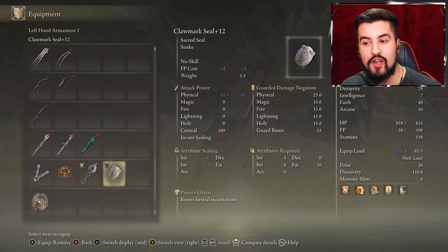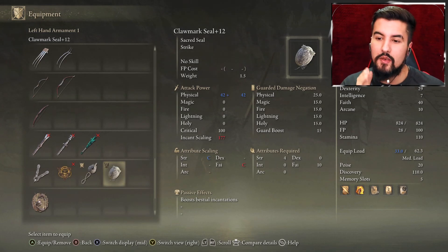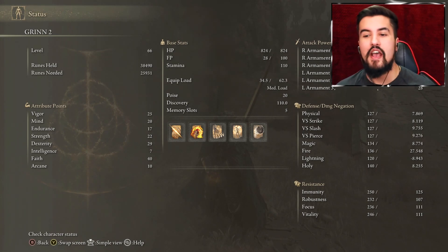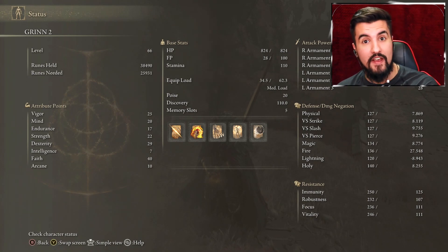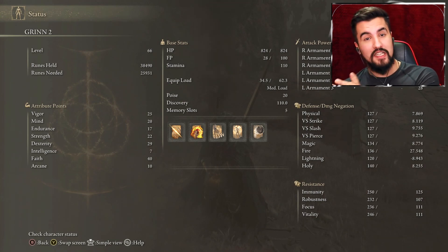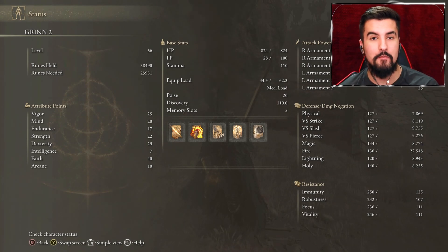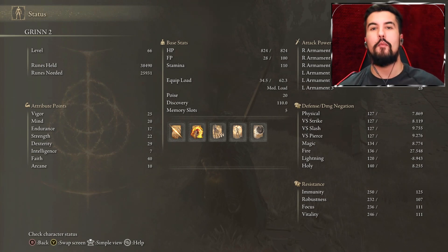Don't be fooled by just one stat having a higher rating, because sometimes a weapon can have two ratings — like strength and faith — and if you have a lot of both, the weapon's value essentially gets quadrupled. Arcane, in my experience, is mainly there for access to certain weapons and incantations. Strength, dexterity, intelligence, and faith are just the damage multiplier stats that get directly fed into your weapon. If you have a staff that asks for intelligence and maybe a little dexterity or arcane, it's valuable to invest there.